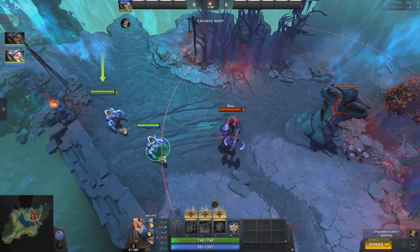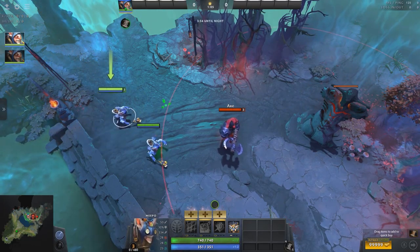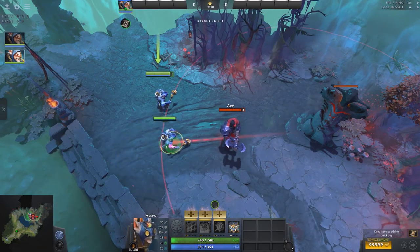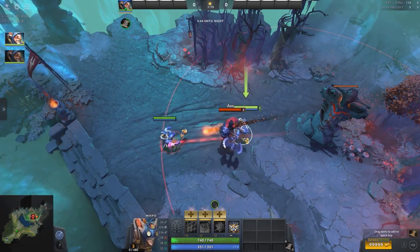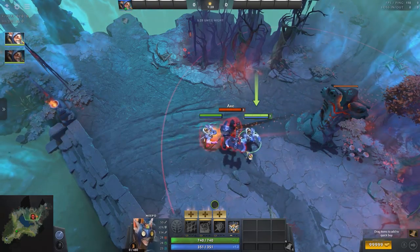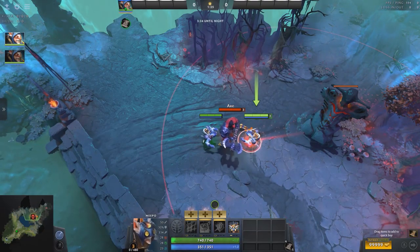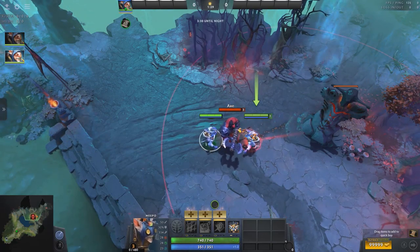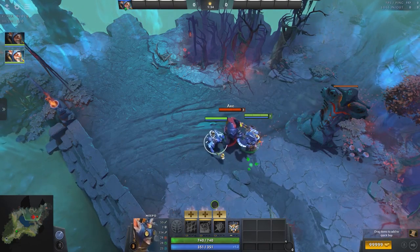Today we'll learn everything there is to know about the tower, its priorities, and how to abuse it. First, we need to differentiate between the tower's attack range and its aggro acquisition range. Attack range is displayed when the player presses Alt and is set at 700 — this is where the tower will simply attack whoever is in that range. At 500 radius, however, the tower will select a target from its list of priorities. The topmost priority is always the enemy hero attacking the friendly hero. After that, it's the closest creep attacking the friendly hero. And lastly, it's either a creep or the hero attacking the tower.